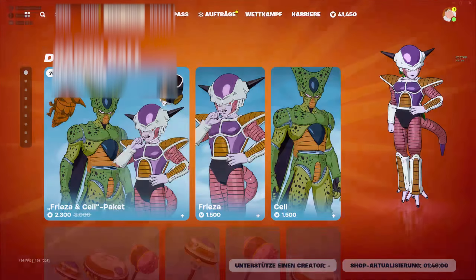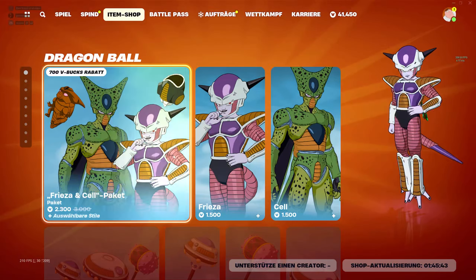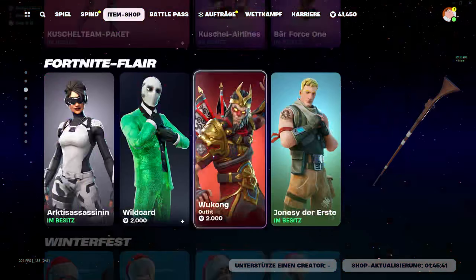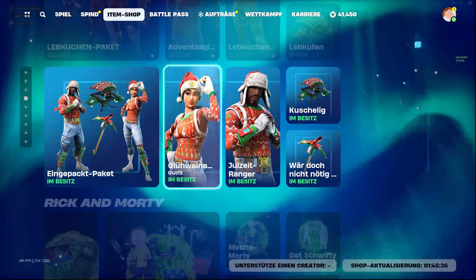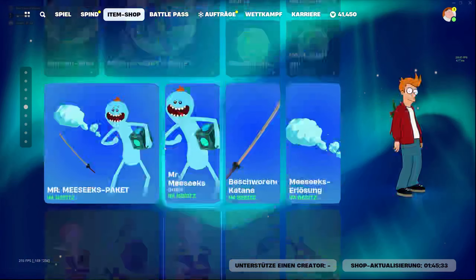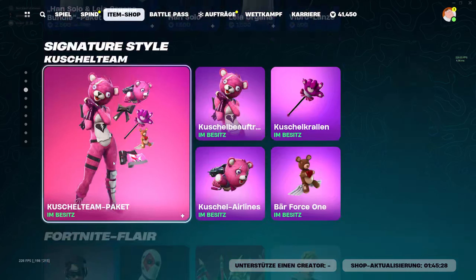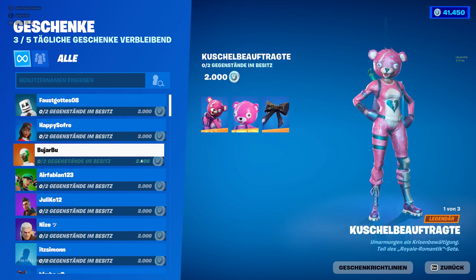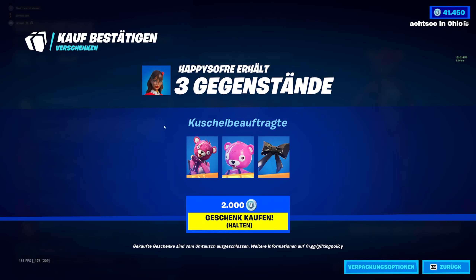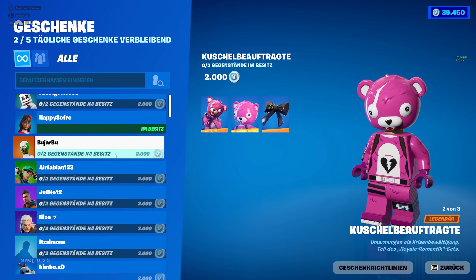We make a screenshot now and send it in the V-Bucks channel. And because we have so many V-Bucks, we can gift someone a skin now. Because Christmas is over now, but still. Let's gift someone... this skin — it's pretty cool. Let's gift it to Sofra; he's a pretty nice guy. And because we are so nice, we gifted another one.